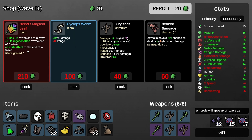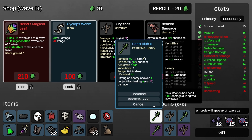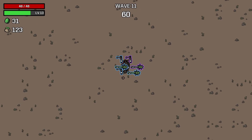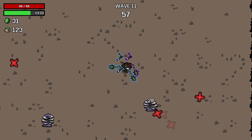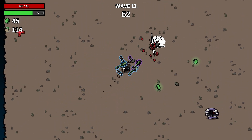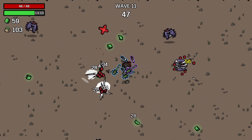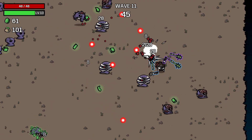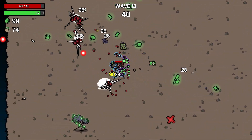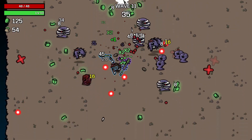Extra 20 luck — why not, that's good to get early. Slingshot as well — we'll lock all that in. It's wave 11. I don't think these guys are going to do a lot of damage to us because we do a lot of damage back to them, especially if they get into our melee range.